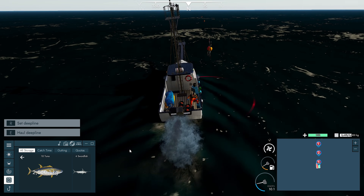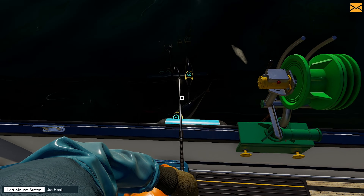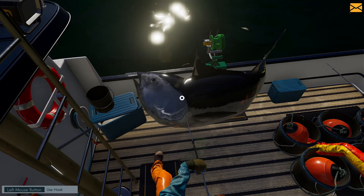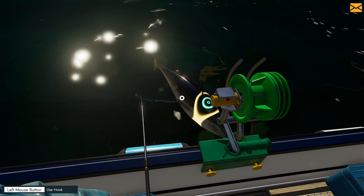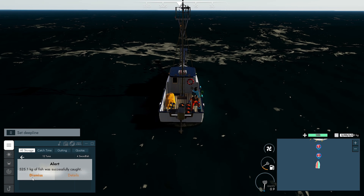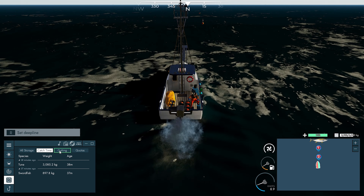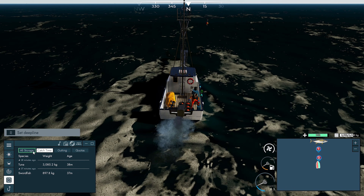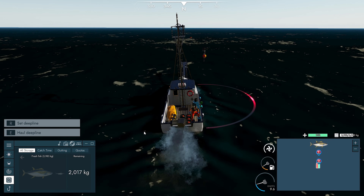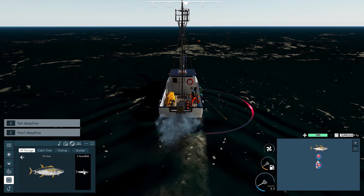Three and a half thousand kilos on board at the moment, maximum of six thousand kilos — or six tons. Some more tuna. Hoping when we hit perfect that sort of increases the size of the fish. Only two tuna on that line. 525 kilos — so about 250 each. Not the greatest but not bad either. I don't think we need to gut them. I do like the HUD though, it's really modern and crisp. We can actually go in and have a look at each individual one.